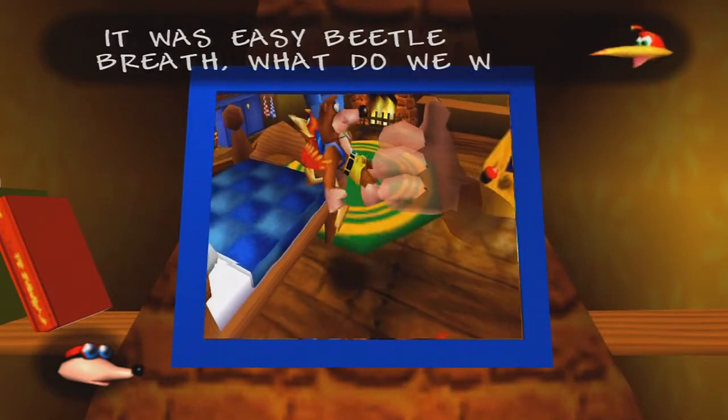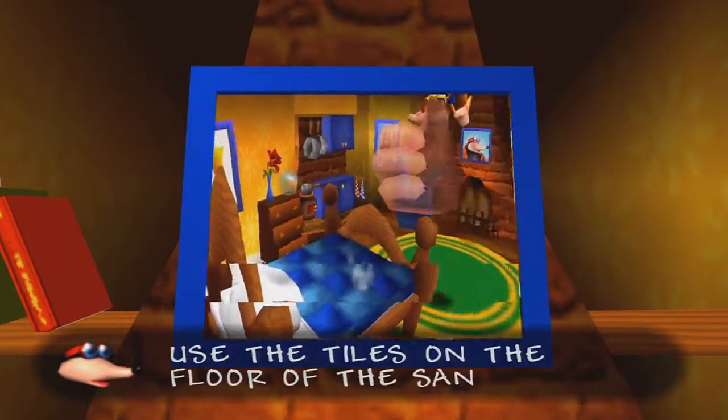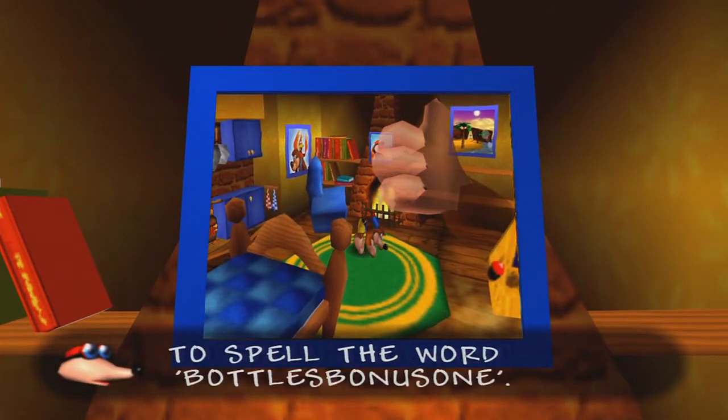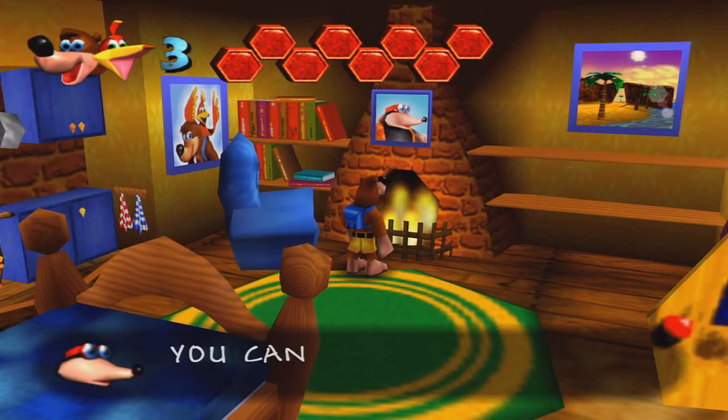Hey, you did it. It was easy, Beetle Breath. What do we win? Listen carefully, and I'll tell you. Use the tiles on the floor in the sandcastle in Treasure Trove Cove to spell the word 'Bottles Bonus One.' That keeps going into Bottles Bonus Two — I think it goes all the way to five, and then six is something kind of special.